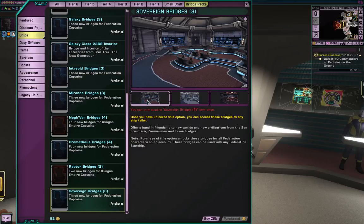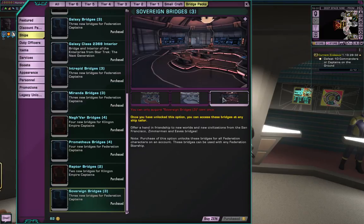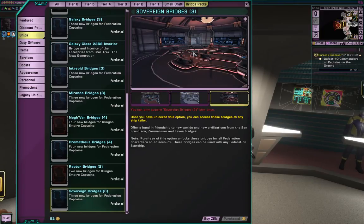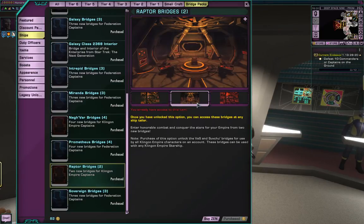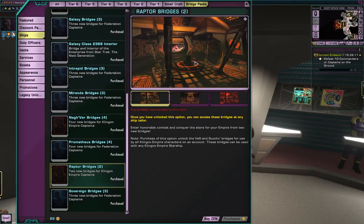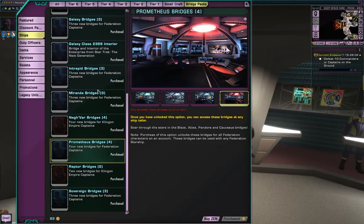You can see all the different types of color scheme. The Federation have a better variety - Klingons are just red. The Federation really has a different variety. They've got engineering, science, and tactical variations of the ships. This one comes out a bit further, gives you a bit more command space. Darker tones meaning battle stations - it's all kind of red but there's different layouts. So they've actually given you options here.